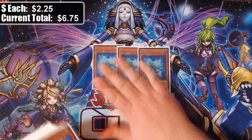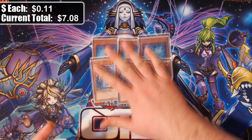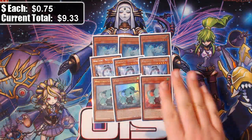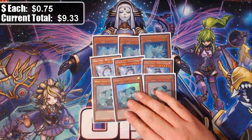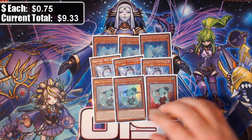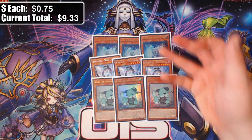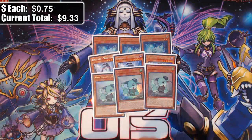The deck list is 40 cards and starts out with three Lee the World Chalice Fairy and three World Legacy World Chalice — obviously you'd be playing max copies of those since they're the best cards in the deck. Then three copies of World Chalice Guard Dragon, which is basically your pseudo hand trap. It's very good in the Pendulum Magician matchup and the ABC matchup. It's also an extender when it's in the graveyard, so that gives you value there as well.